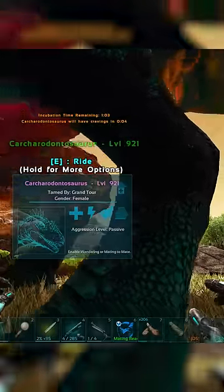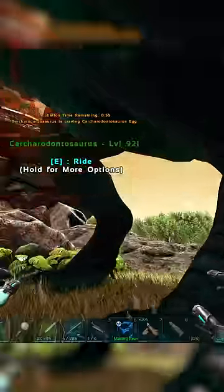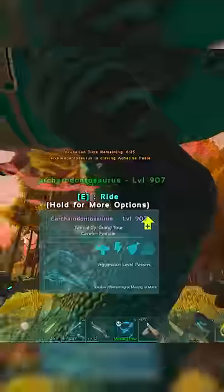From that point, your creature will have cravings for strange items. What the hell? Why would you want a cart egg? Achatina paste, are you kidding me? Why would I have a gold Hesperornis egg?